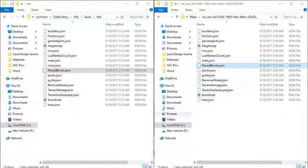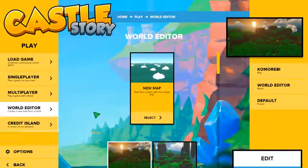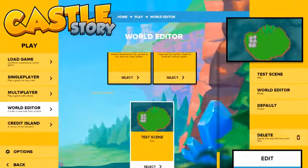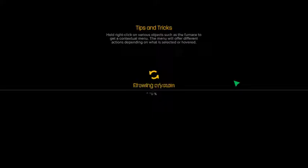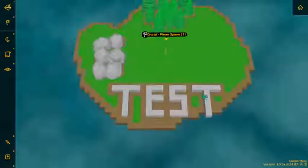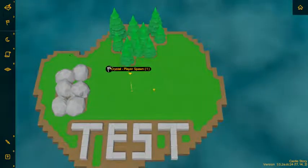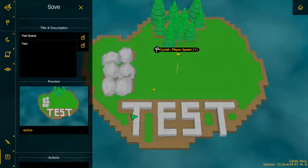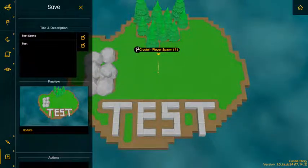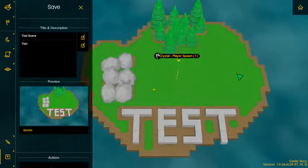We now have our blocks in this file. So if we go back into Castle Story, go into the World Editor, you should still be able to find your map, and then you can go in to edit it. The test blocks are still here; however, nothing else is from my actual playtime. I'm going to go ahead and save, update my little PNG and save it. If you do not hear that little sound, that means that you have probably corrupted your file and it is now going to be gone forever.